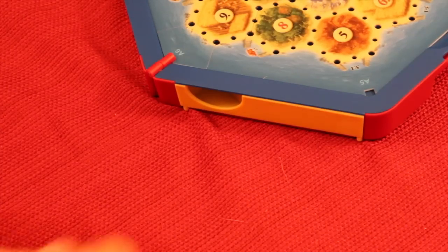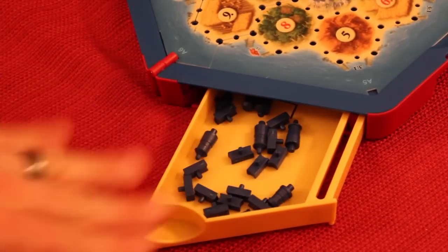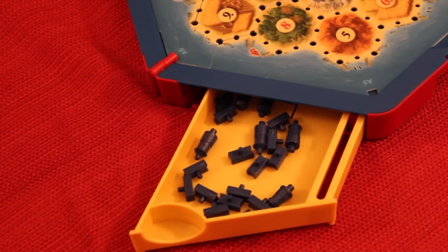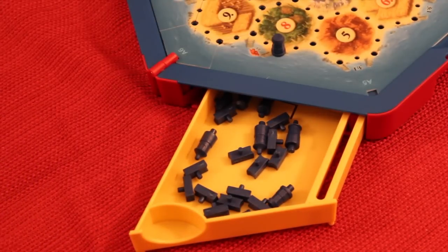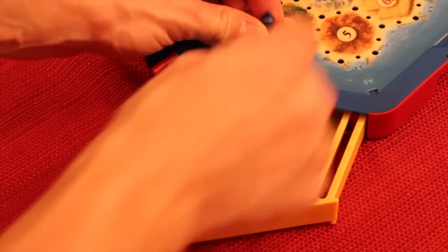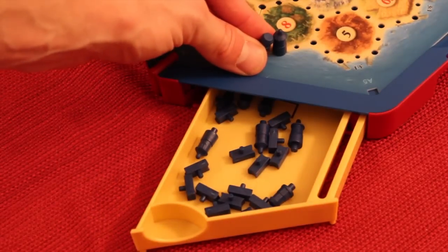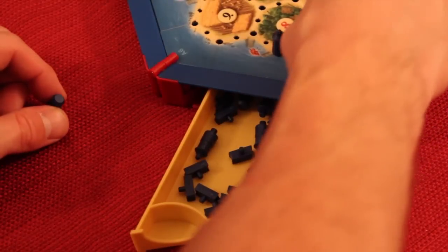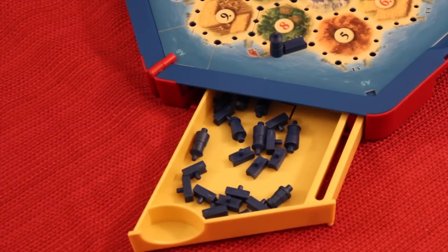I want to show you how some of these hold the items. This just slides up, and this is all the pieces just for the blue team. You could put a settlement — which looks like that — or you could upgrade it to a city, which looks essentially the same but has a tip on the top. You can also build roads, and they all just stay in like that. That's how the blue player's pieces are stored.